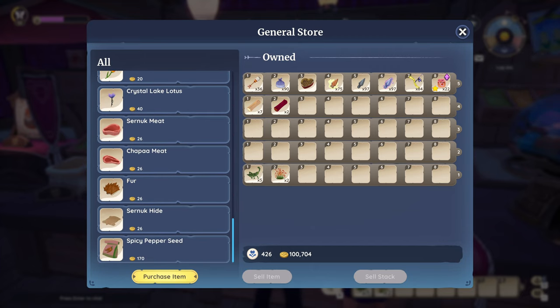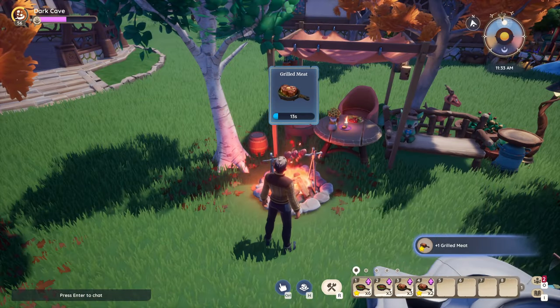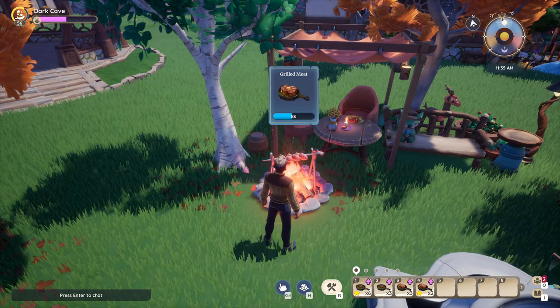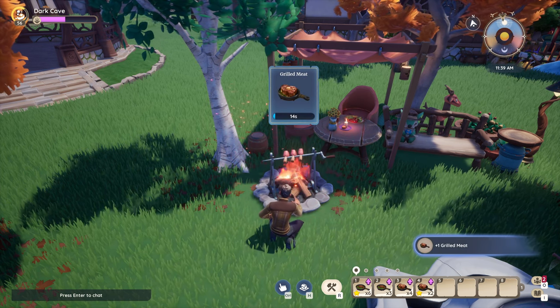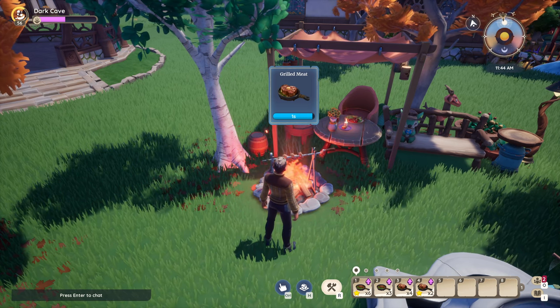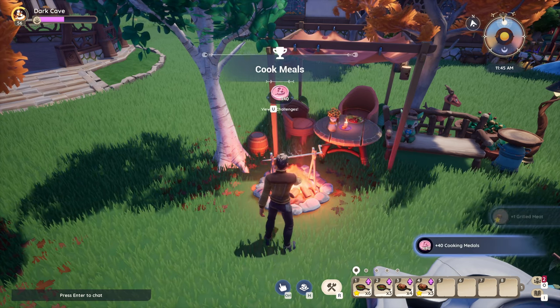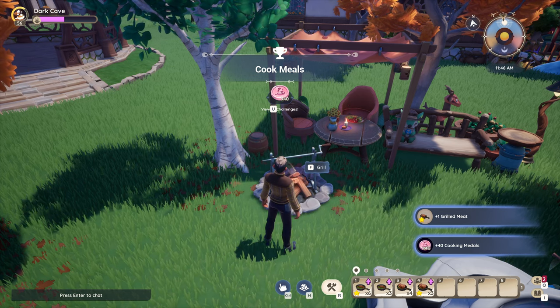If you generally cook food for focus, then the two last challenges are essentially completing themselves. Though if you mainly use non-cooking produce as focus food, then we suggest turning to the campfire while sorting out some items and tasks on your plot. Simply cook some meat, fish, or mushrooms to tick the box onto 10 meals. Doing so will usually also get you at least three-star quality versions.